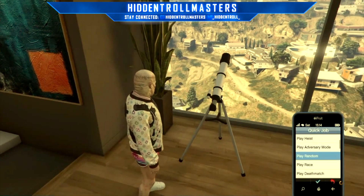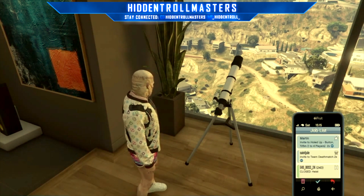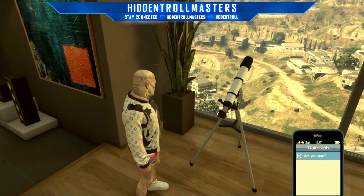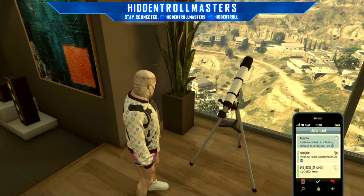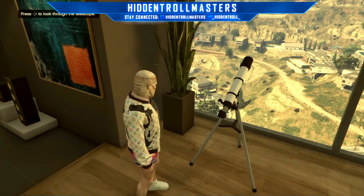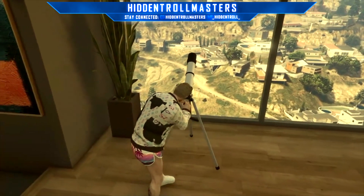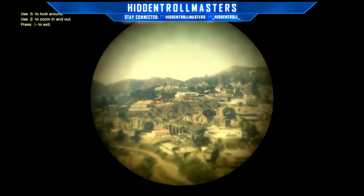Now do the god mode glitch, which is play random or alone, and then start up any Simon job. Now I'm in god mode, and you're gonna go to your telescope and then just hit right on the d-pad.